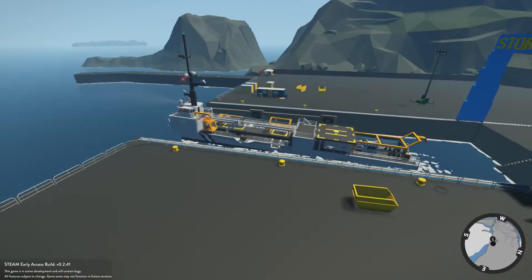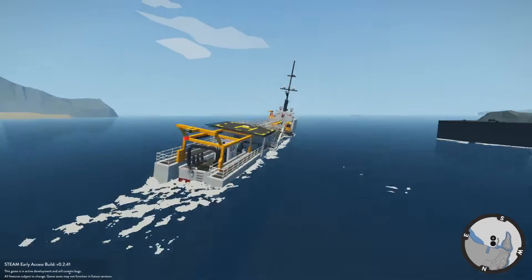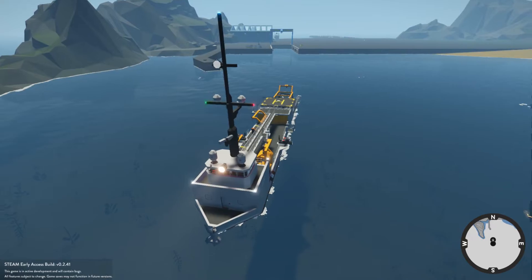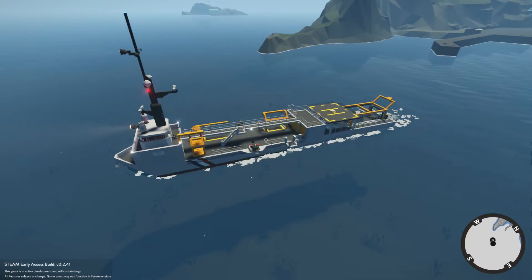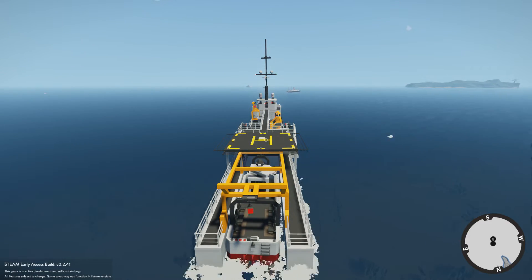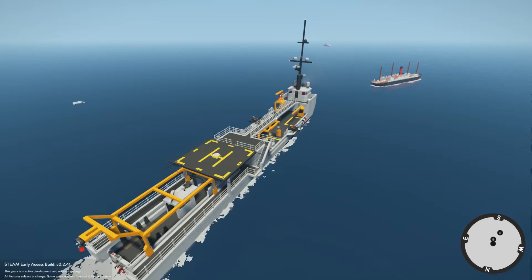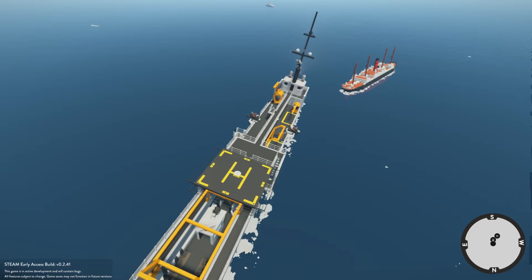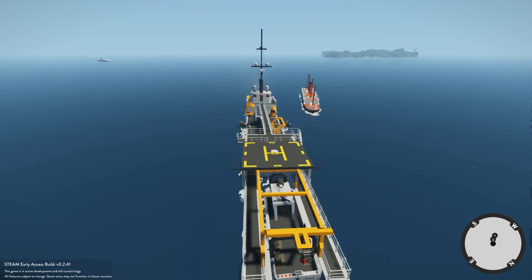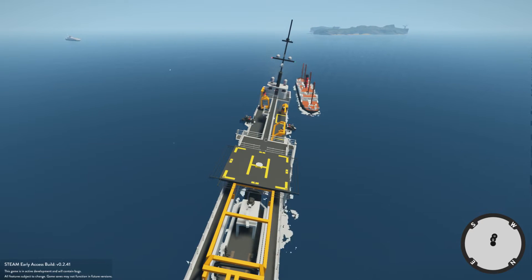Let's take it out to sea and see how big it is compared to the other two ships. First we'll go next to the first one, then next to the second one. At the minute it is listing a bit when we turn — same as the other one. If you're wondering how they've got this mast so tall, it's basically on a hinge and it automatically flicks itself into the air — that's how they got it so tall without it being in the building area. We're coming up to the first little boat. We're about twice its length. Let's try and attach it to this boat and tow it!